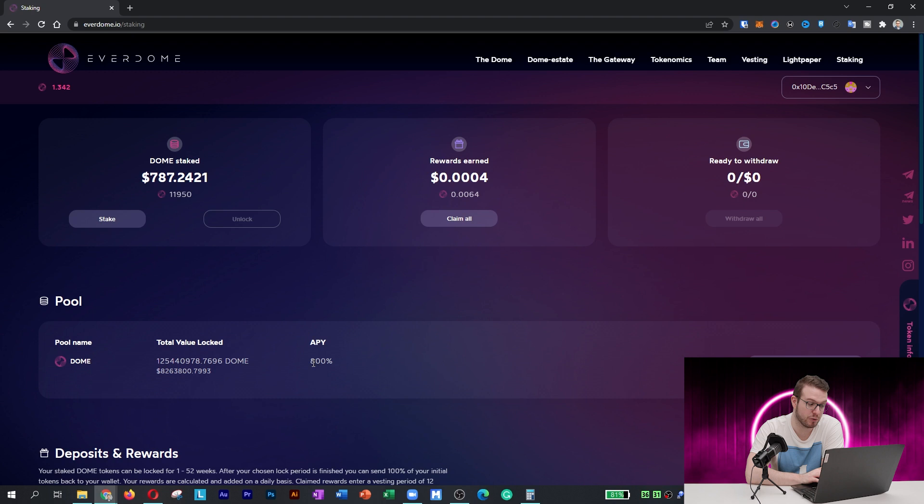I can see it's 800% APY, which is pretty great. I had it slightly higher — around 1,000%. I already have 0.0255 Everdome accumulated, and every day you can claim it by pressing 'Claim All' to claim your tokens. As you can see, it's pretty easy to do that.